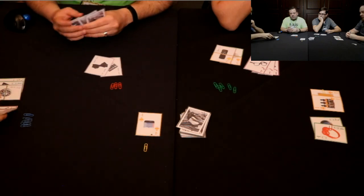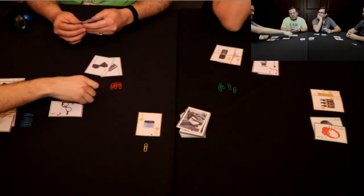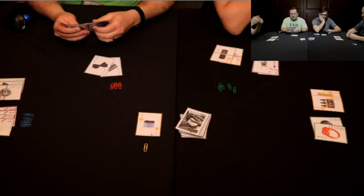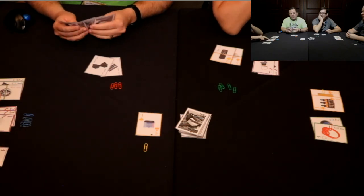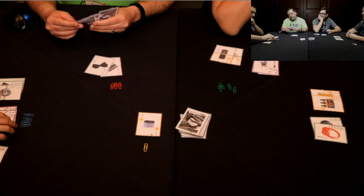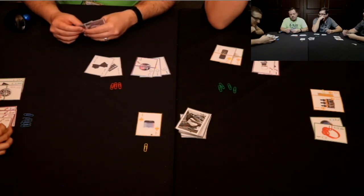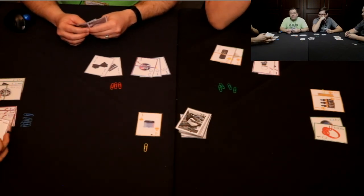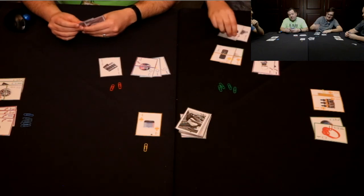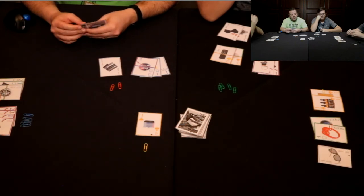I'm going to play this set and take those nice glasses there — hipster glasses. I'm going to draw two. That is the fascinator — that's hilarious. A fascinator for anyone. I drew two and I'm going to play that set. It looks like some sort of weird robot — like a vacuum robot but more than a Roomba. I'm going to play that and steal your one.